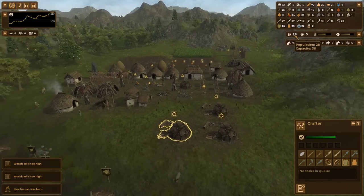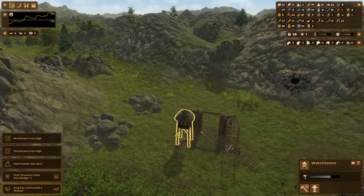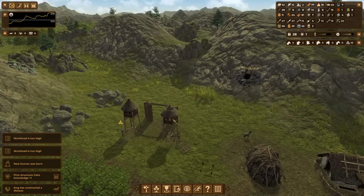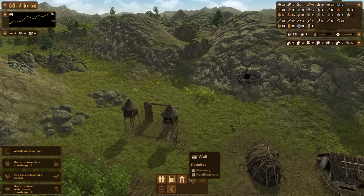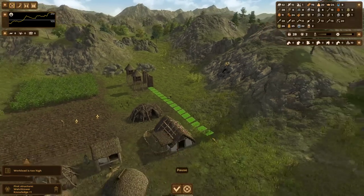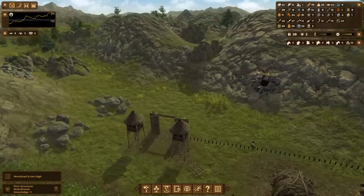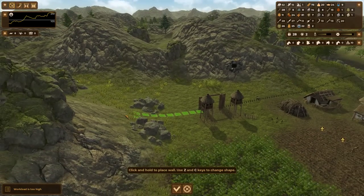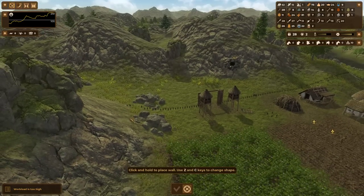Now that we have all of our tents upgraded to huts, we have a nice increased capacity. I know what you're thinking — a gate without walls is kind of pointless. And you're right. I do get knowledge from the gate though. The palisades I'm going to have to make are really, really expensive. The way they work is you just drag in a pattern like this and you'll get to make palisades, but it's costly.